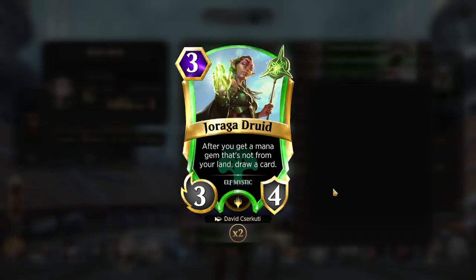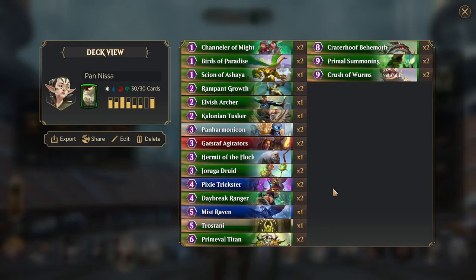Juraga Druid is arguably one of the strongest cards in the game, and definitely for Nyssa, where it is a 3-4 for 3, and every time you get a mana gem that is not from your land drop, you draw a card. There are a number of ways to do that along with Bird's Paradise — you have the Gadstaff Agitator so you draw 2 cards, you have Trostami who can give you a gem, and you have Primeval Titan who can also give you a gem on both debut and attack.